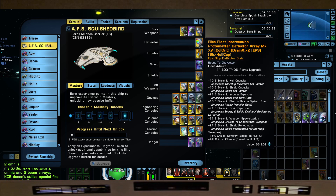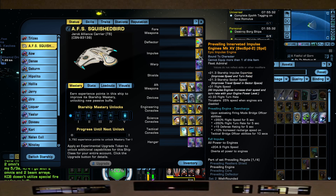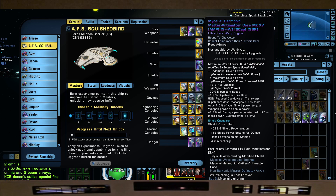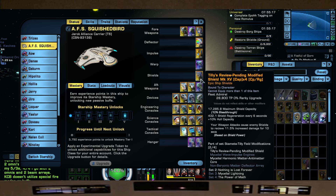Deflector: we have our Elite Fleet Intervention Protomatter Deflector from your Fleet Colony. Your Prevailing Innovated Impulse Engines from your Competition rep — these help us with movement whenever we hit our tactical abilities. We have the Mycelial Harmonic Matter Antimatter Core, and Tilly's Review Pending Modified Shield from the Discovery rep.